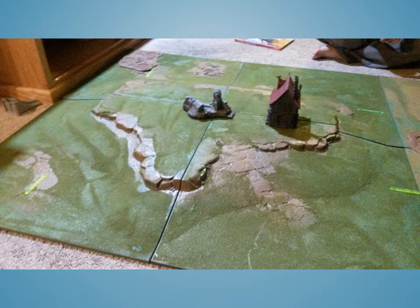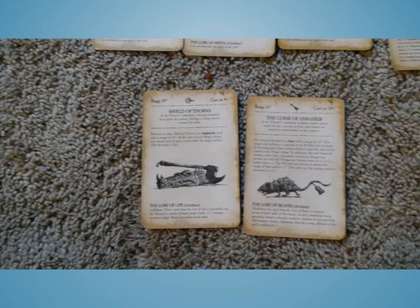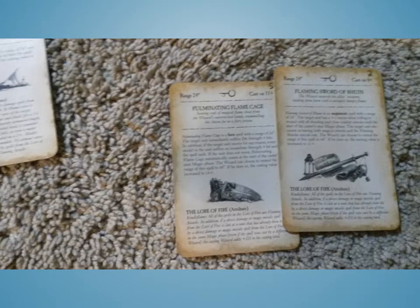We just have our lines here marking where the deployment zones are. The spells for the Wood Elves on my level 4 Spell Weaver: Final Transmutation, Enchanted Blades of Albion, Plague of Rust, and Searing Doom. I had some Sisters of the Thorn — they have by default the Shield of Thorns and Curse Anorhair. My level 2 Spell Singer had the Fulminating Flame Cage and Flaming Sword of Rune.